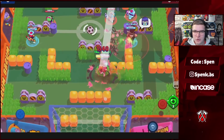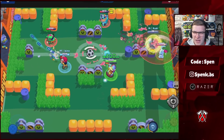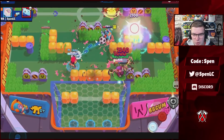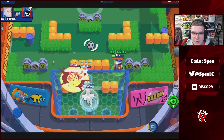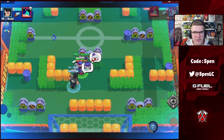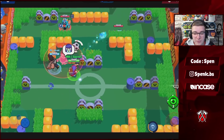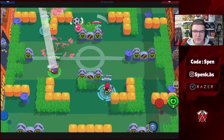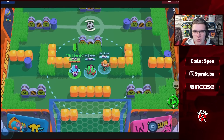Next up we have Byron. Both star powers are really good but in competitive most people use Malaise — it's especially good when facing enemy healers. You can splash the person being healed and they get that 75% healing reduction, which is really overpowered. Injection can still be really good especially facing spawners or if you want to heal yourself and deal damage simultaneously. Byron only has one gadget and it's really strong.